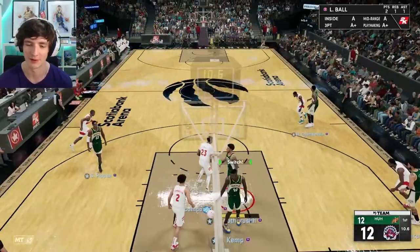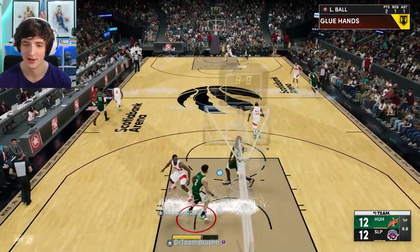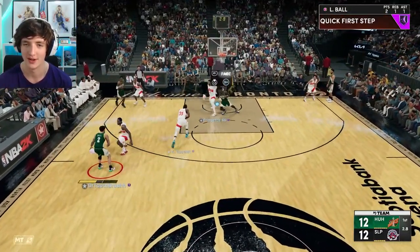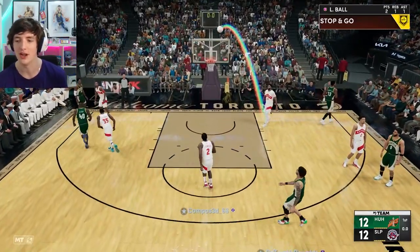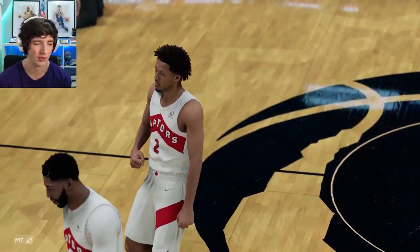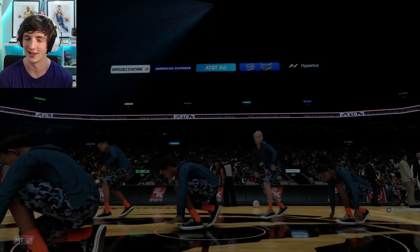Tried to get the block with Lonzo. We'll try to go inside — we've got one second to get a shot off and we don't get it off in time. But tied after the first quarter. I think Kemp's got four points, two rebounds and one assist — not that impressive. Maybe I'll go to Clash Time or something, just make some quicker games with a little bit more spacing, and not play people that are sweating to get the unlimited rewards.